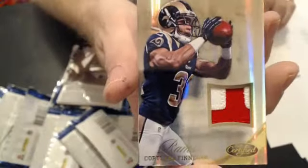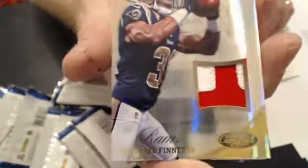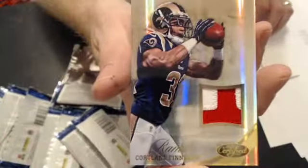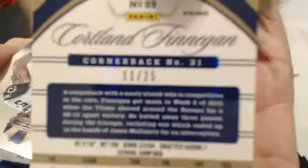Oh, nice — nice patch. Like the Cortland Finnegan. What team is that from? It's not the Rams — could be a Pro Bowl maybe? Rams have hit in every box. Got a John Imelich, M-O-O-R there. This one's $11 of $25. Nice patch pull there, buddy. All three boxes got nice Rams pulls.